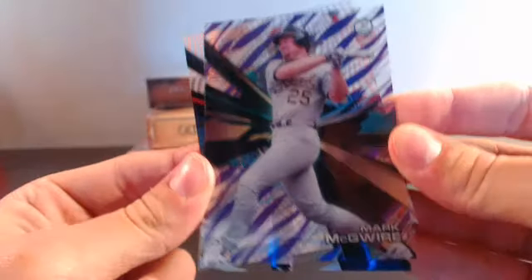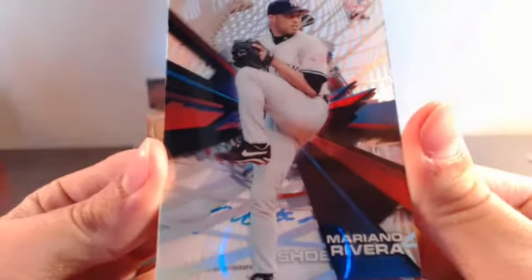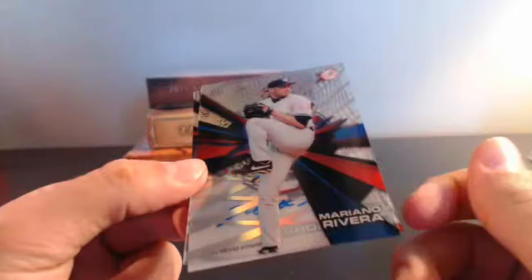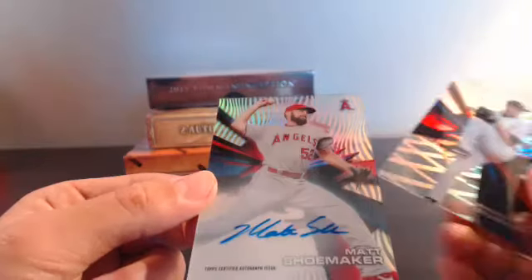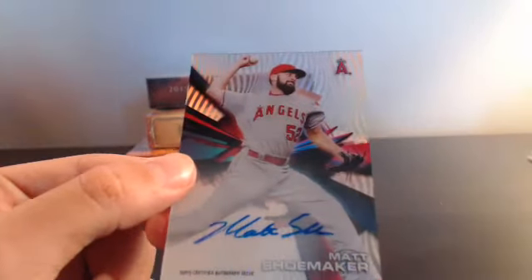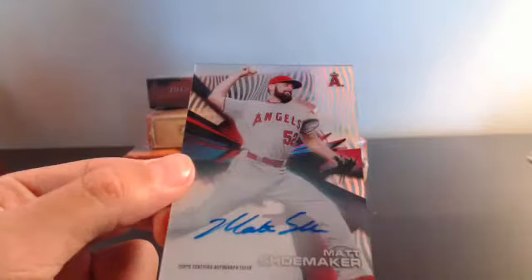Purple parallel of Mark McGwire from the Oakland Athletics - that's going to Alan G, who's been in a couple of my breaks lately, appreciate it man. Next up we got a Mariano Rivera - might be the blades parallel, not 100% sure. The Yankees are Jason's. And the auto for the Los Angeles Angels is Matt Shoemaker base autograph - that's going to Marvin Hudgens, first hit of the break, congratulations Marvin!